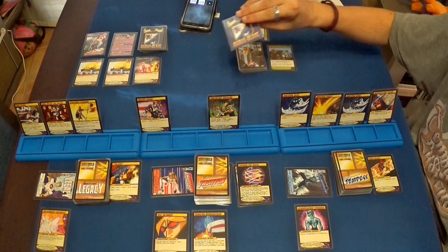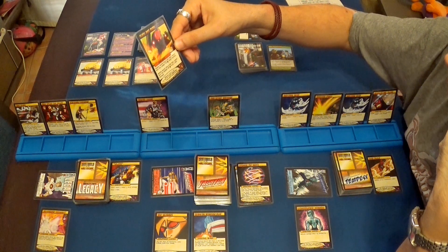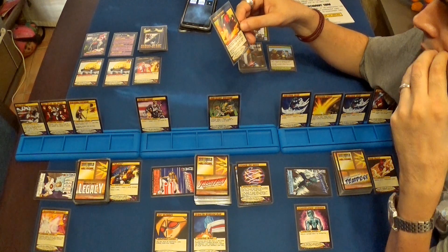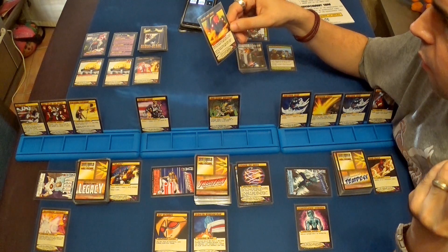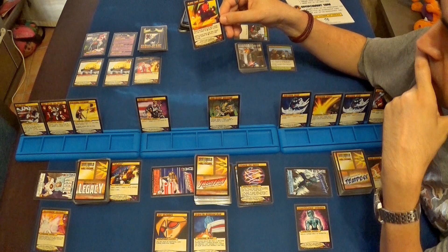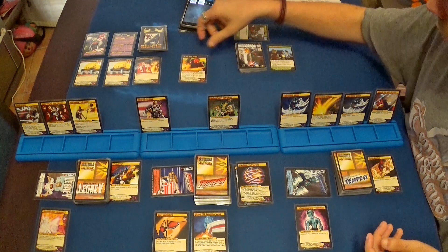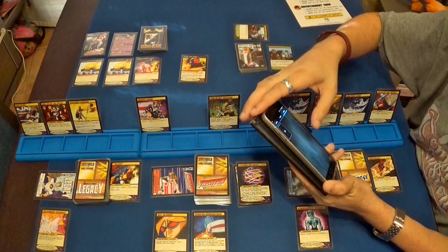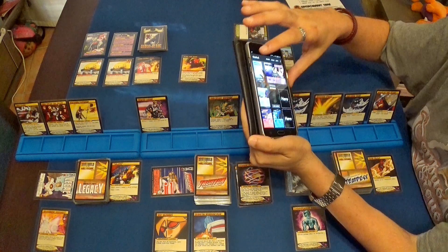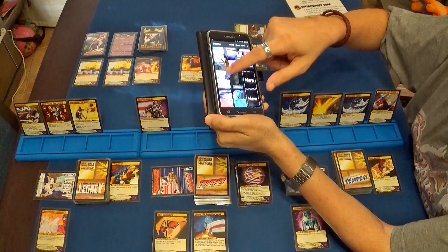Baron Blade juega su turno con Slash and Burn: hace al héroe con el menor número de puntos de vida un número de puntos de daño igual al número de héroes, es decir tres. El que tiene menos puntos de vida es Tempest. Recordando la resiliencia, solamente le hace dos puntos de daño. Luego el Baron Blade hace al héroe con más puntos de vida el número de héroes más dos puntos de daño de fuego, es decir cinco. Y además le hace un punto extra porque es el héroe enemigo de Blade, serian seis.